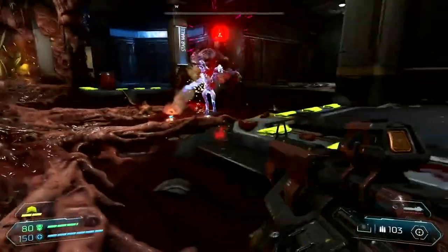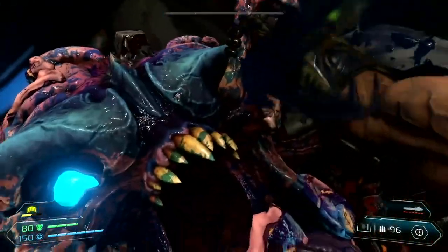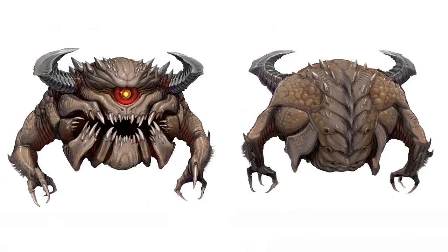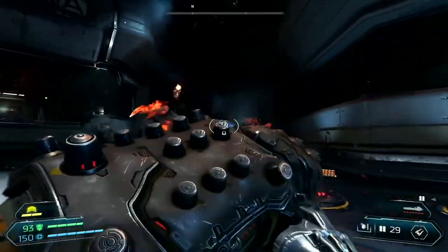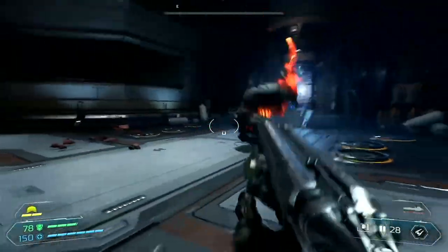Talking of demons, a kickass new gameplay mechanic id Software is calling Destructible Demons will display damage on the character models of enemies as you empty your clips into them. A perfect example of this would be this clip showing a Baron of Hell persevering through a particularly rough day, with fire seeping out of his wounds.